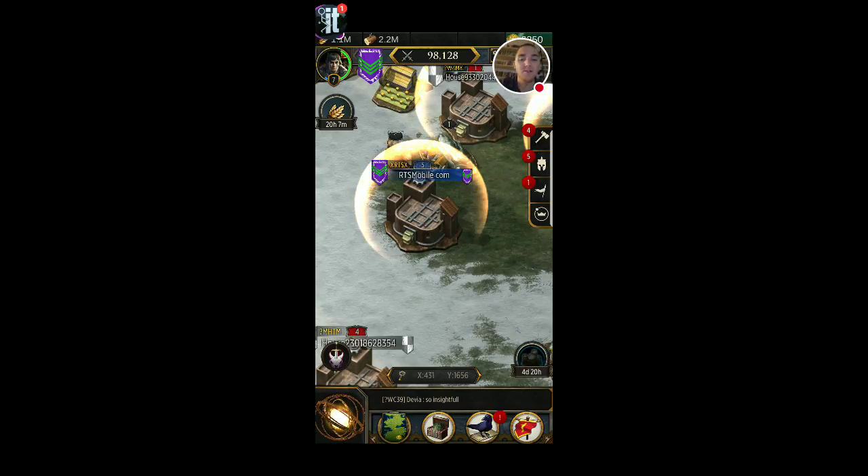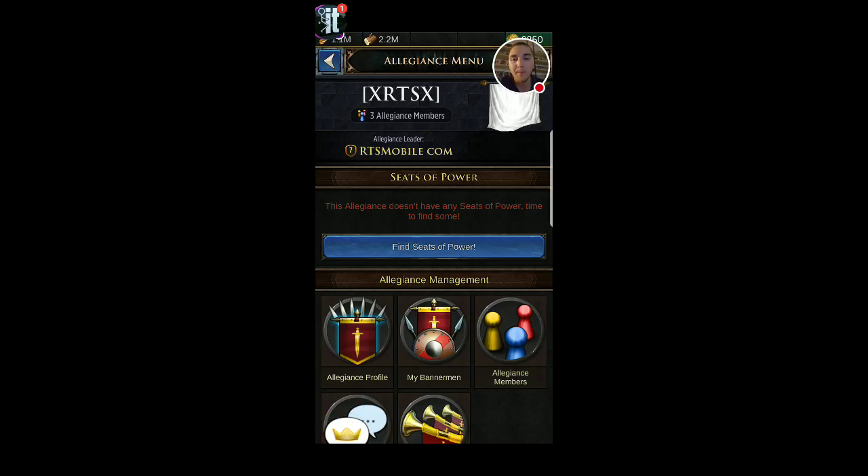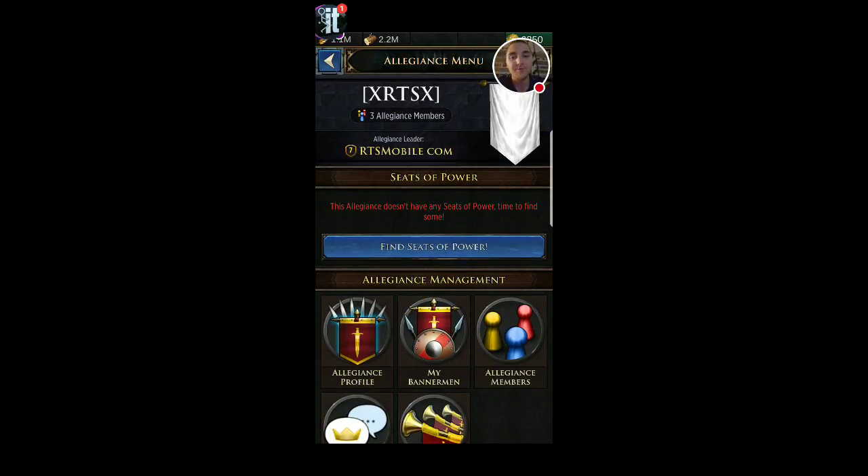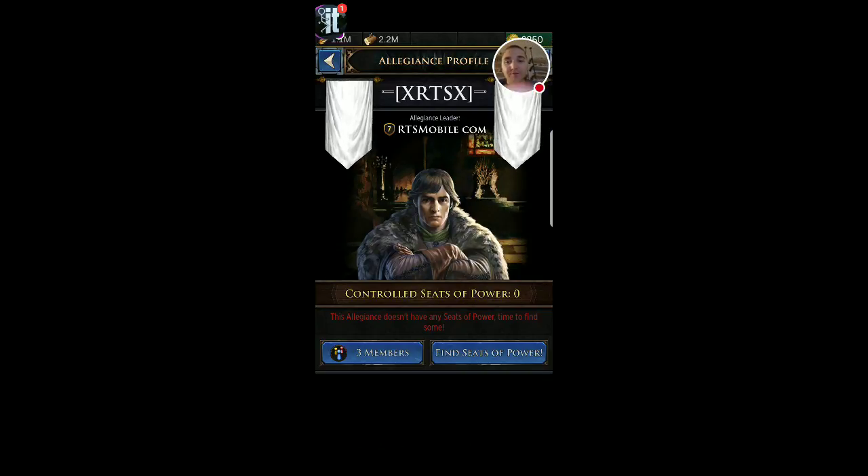Okay, let's talk about the allegiances. In the bottom right-hand corner, next to my little crow, you can see a flag — I'm going to click that. This is going to take me to my allegiance menu. Now, you won't have an allegiance menu until you're in an allegiance; that will just be an empty slot on your taskbar. Here I can check my allegiance. You can see I haven't created a flag yet, but you can create a flag for your allegiance.